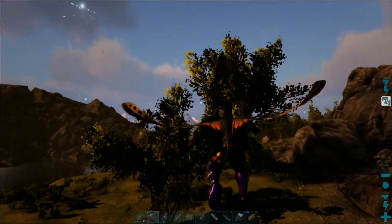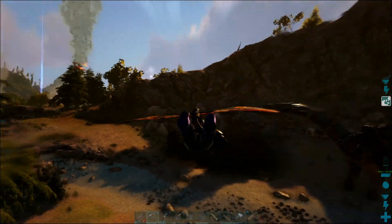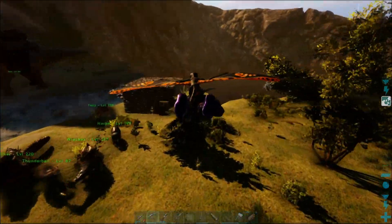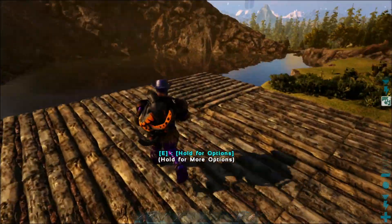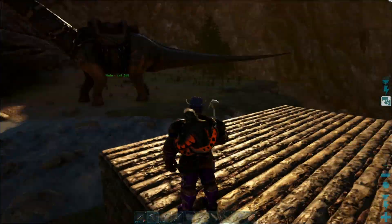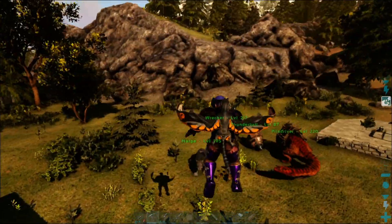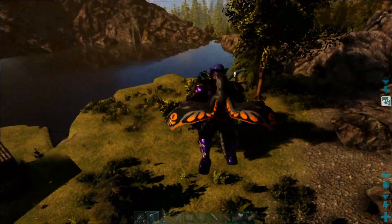I recently found out apparently they can actually glide too, and the button for it is C. This is going to really help with my being able to explore without a dino to ride around on. It almost breaks my rule of no flying dinos, but at the same time, due to the fact that I'm still putting myself in danger and all that.